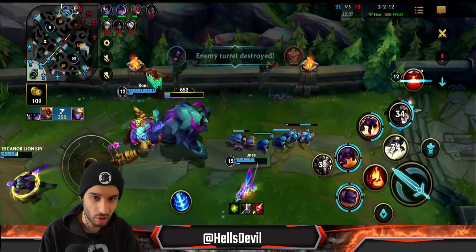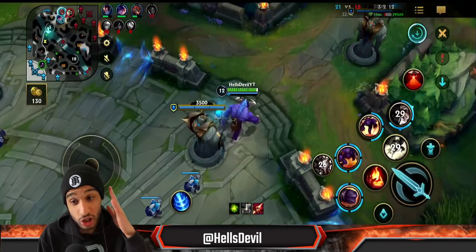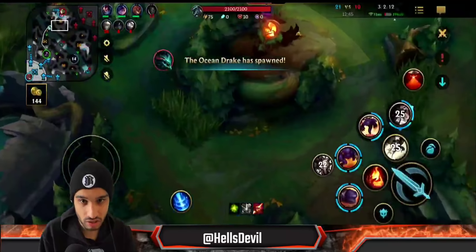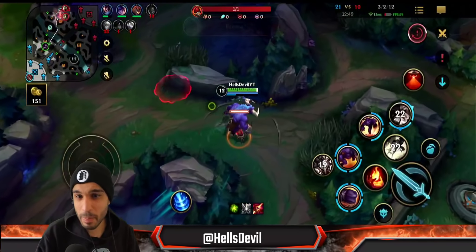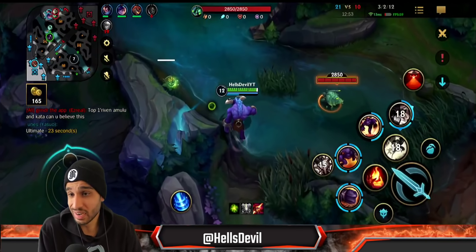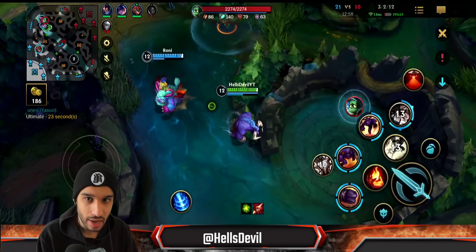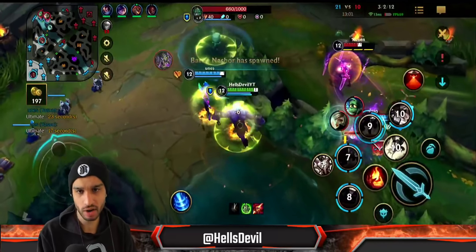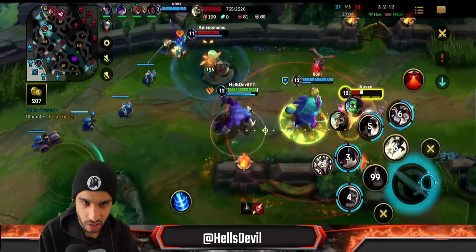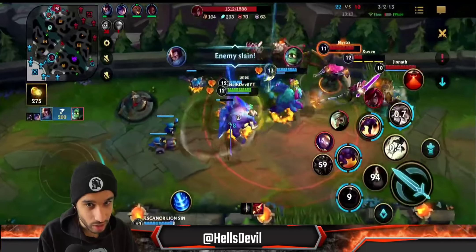Alistar's ultimate practically makes you unkillable for seven seconds, and it reduces turret damage too — it just reduces any damage you take except true damage. So it's amazing for turret diving. You have to be the one to turret dive, you have to take the initiative to dive and make those decisions. As an Alistar, it's not a laid-back playstyle like playing Sona where you're chilling in the backline. You are the engager, the initiator — you have to go in and make the plays.